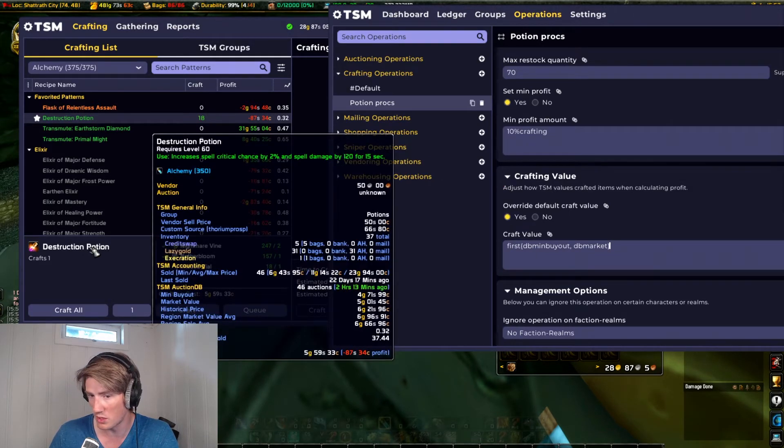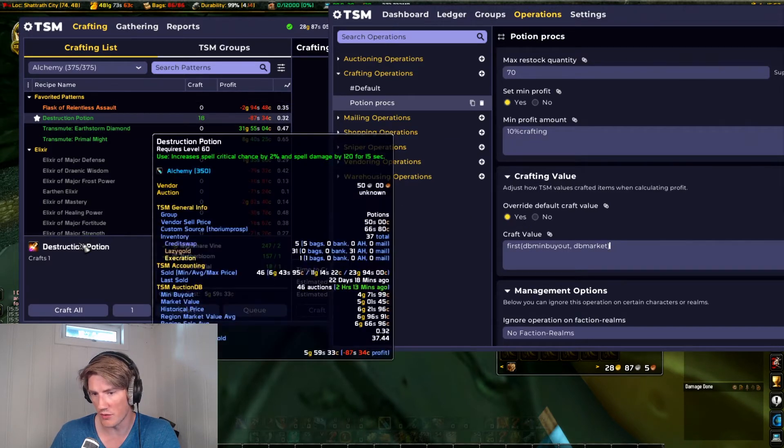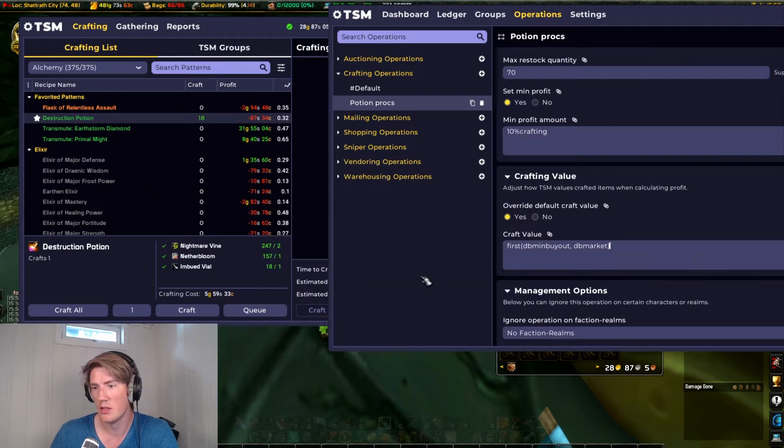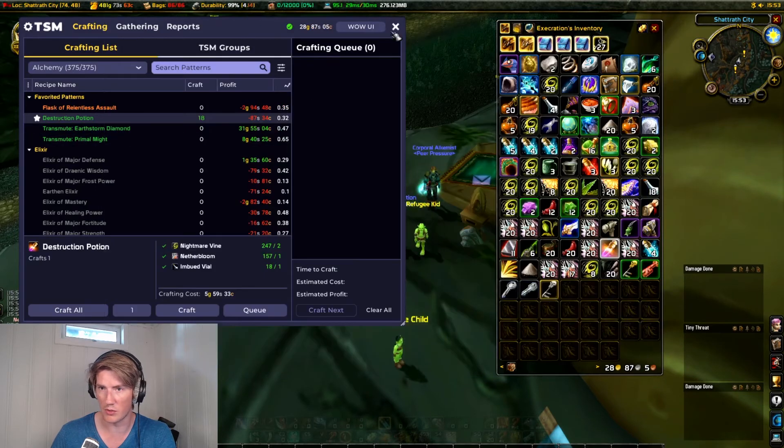So it's showing four gold and 71 silver, and then it's gonna subtract the crafting cost from that — the TSM crafting cost is five gold and 59 silver. The important part is that when you're crafting with the potion specialization, on average you'll get 20% extra, so every time you craft you'll get on average 1.2. So you need to multiply this by 1.2. And if we now close and reopen our alchemy window...